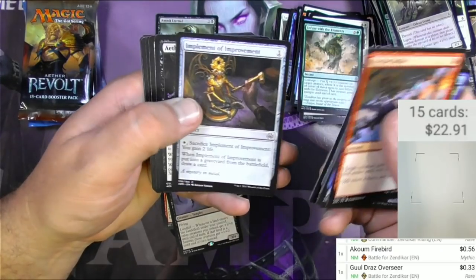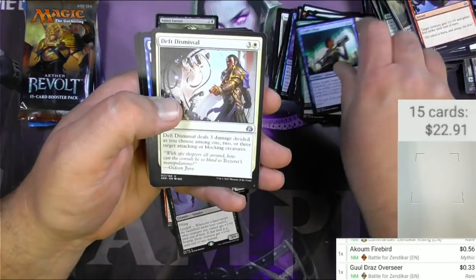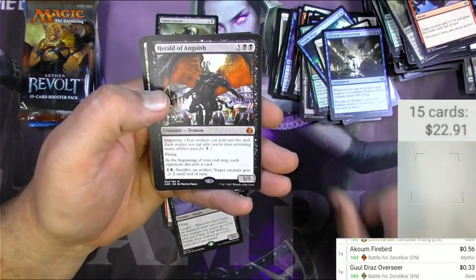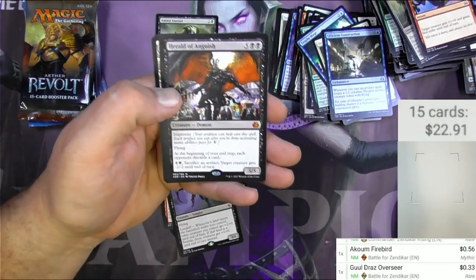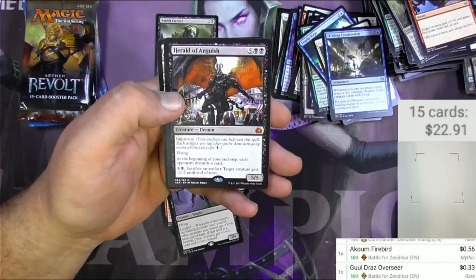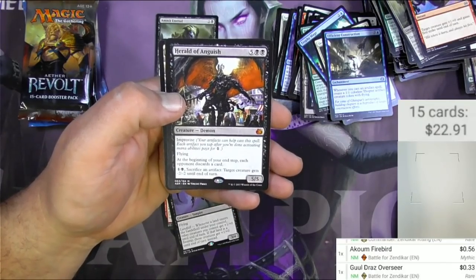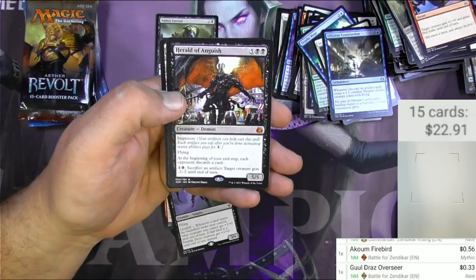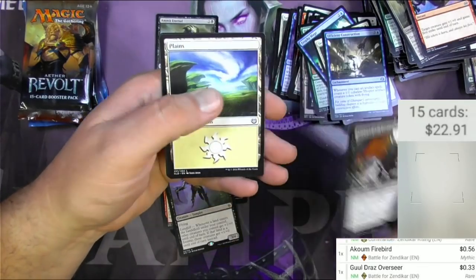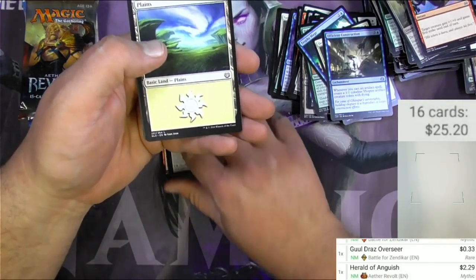Prey Upon, Poisoner, Trophy Mage, Death Dismissal, Efficient Construction, Herald of Anguish — it's going to mythic town today! Five and two black, it's a 5/5 Demon with Improvise and flying. At the beginning of your end step, each opponent discards a card. Pay one and a black, sacrifice an artifact: target creature gets -2/-2 until end of turn. I think this one might be halfway decent — it's a couple bucks.